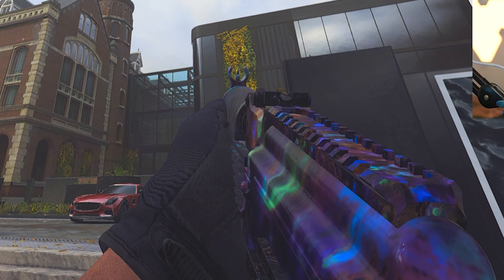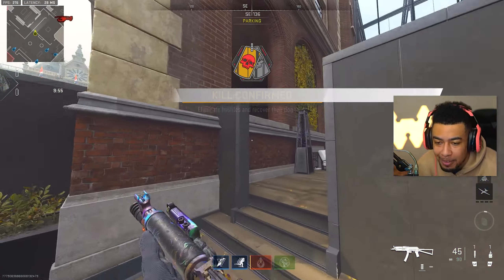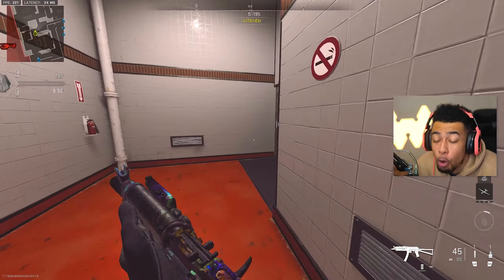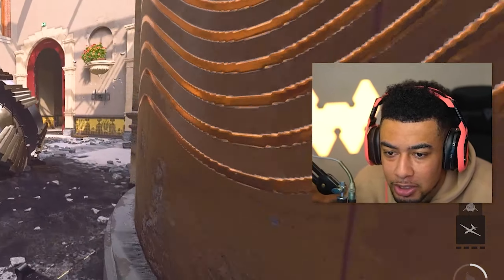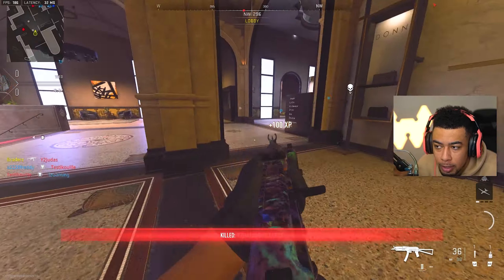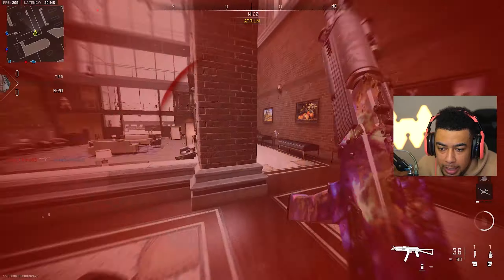The Vaznev 9K - I'm hearing this is supposed to be the mini AK-74U, the one that's the best weapon in the game. So if this thing has better movement than it and is just maybe a tiny bit weaker, I will take it. Let's see what we can do. This is like my first game of the day so I'm going to be a little rusty. I'm going to try and warm up in this game. I don't know where anyone is - I should be playing hardpoint to be honest.